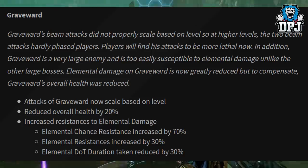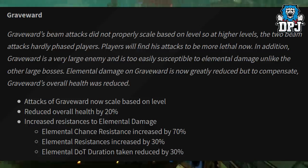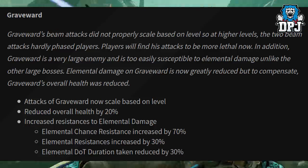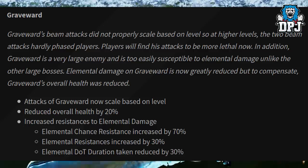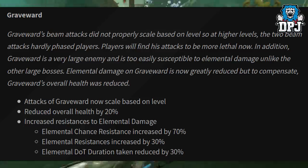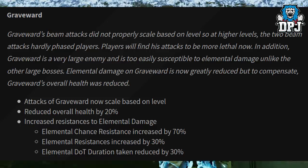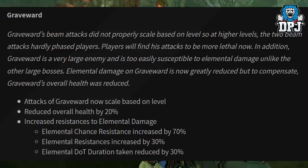Graveward. Graveward's beam attacks did not properly scale based on levels, so at higher levels the two beam attacks hardly fazed players — players will find his attacks more lethal now. In addition, Graveward is a very large enemy and was too easily susceptible to elemental damage unlike other large bosses. Elemental damage on Graveward is now greatly reduced, but to compensate, Graveward's overall health was reduced. Attacks now scale based on level. Overall health reduced by 20%, elemental chance resistance increased by 70%, elemental resistance increased by 30%, and elemental DoT duration taken reduced by 30%.